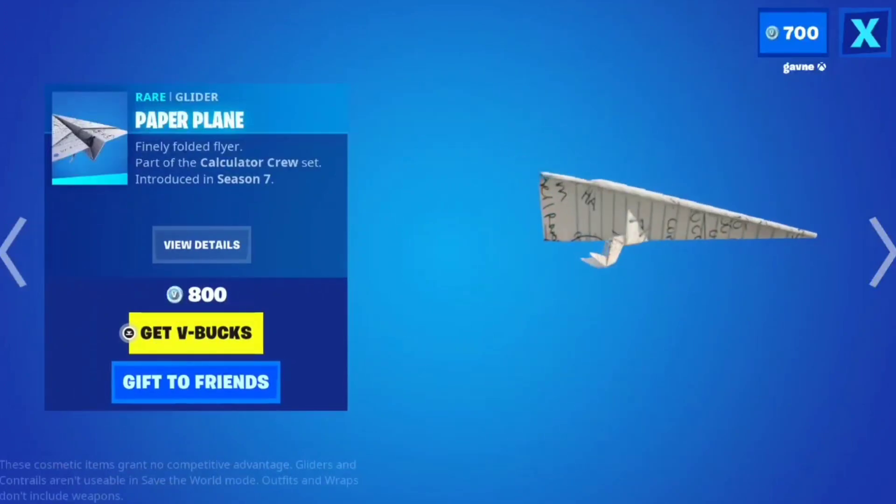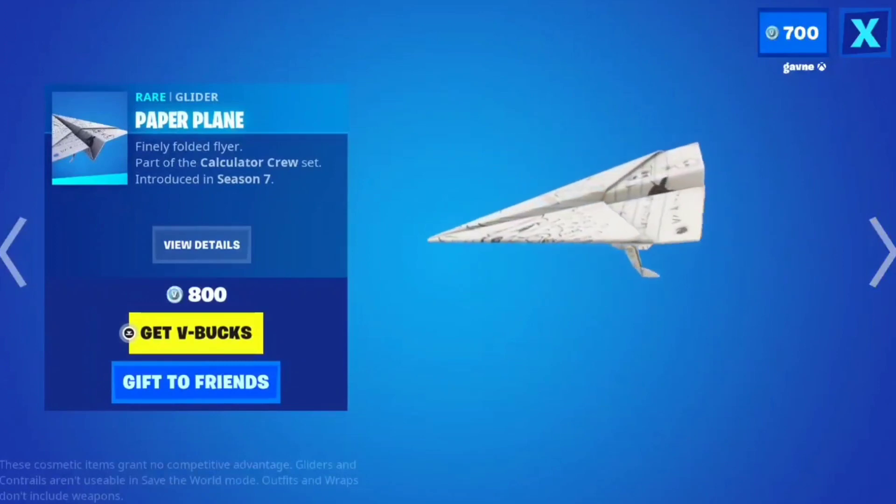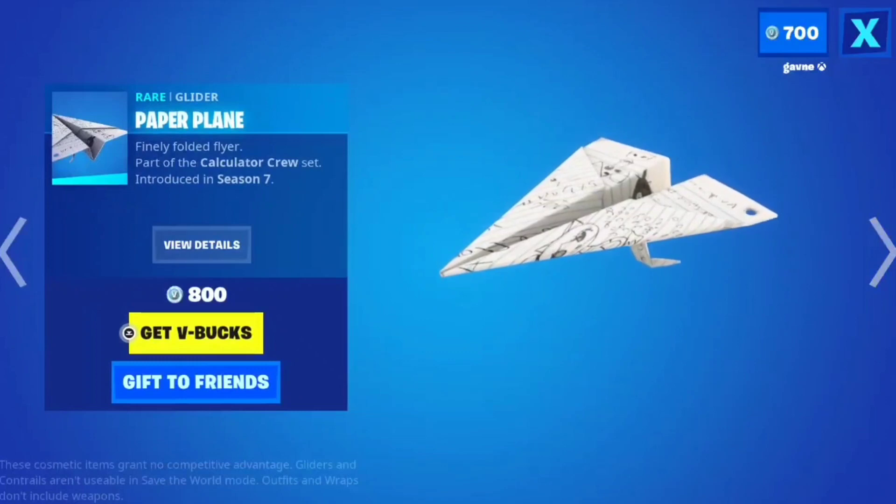A creative glider — you grab on there. I actually really like this one. I can see somebody wrote 'ha,' and somebody drew a cat.